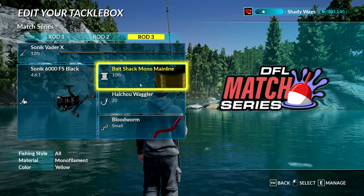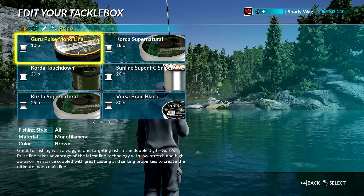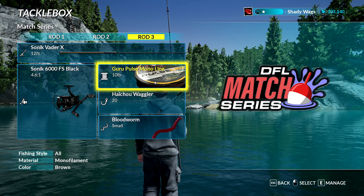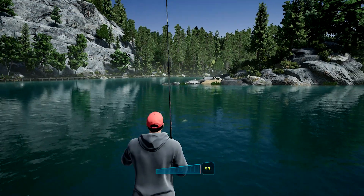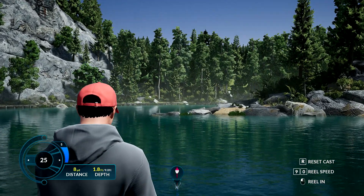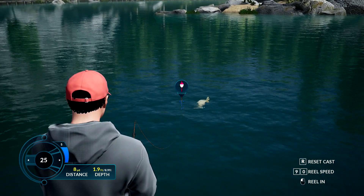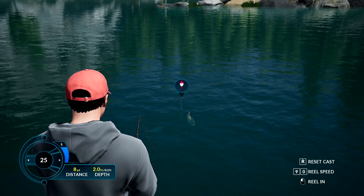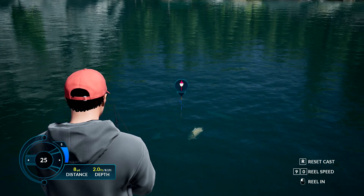Now the third thing that's going to affect what we catch is our line. I'll try to demonstrate this for you because this is going to affect all your fishing in Fishing Sim World. In other fishing games I've played, the line really didn't play a factor in filtering down the fish — only the hook and the bait — but it does here. So I'm going to cast out a size 20 waggler with bloodworms on it and 10 pound guru pulse line, and you'll see that fish will start to magically appear around my bait. This is the smaller pool of fish that I have a chance to catch from this spot.